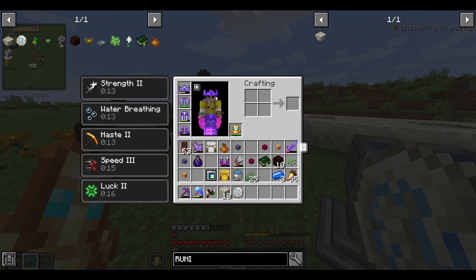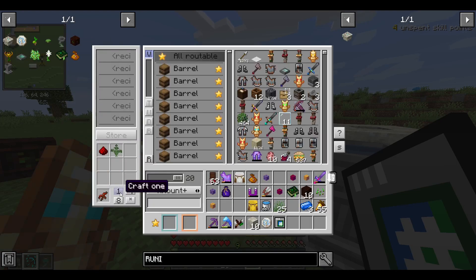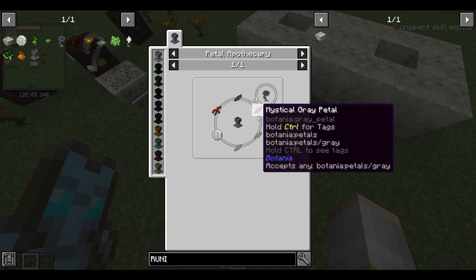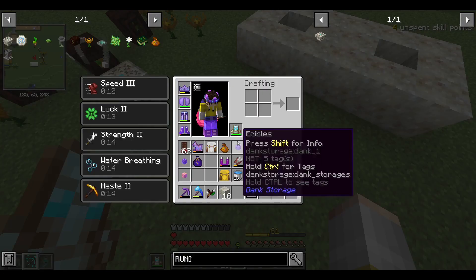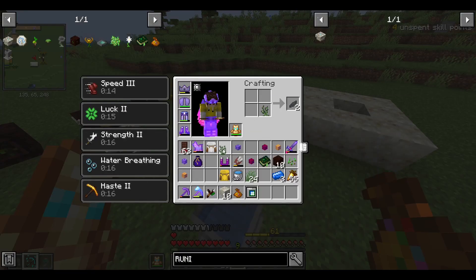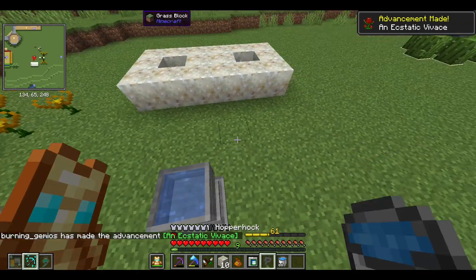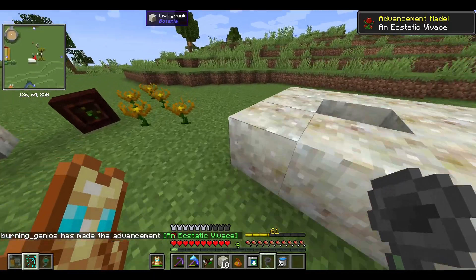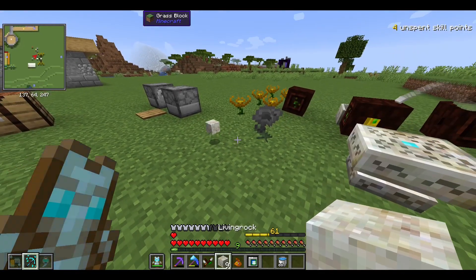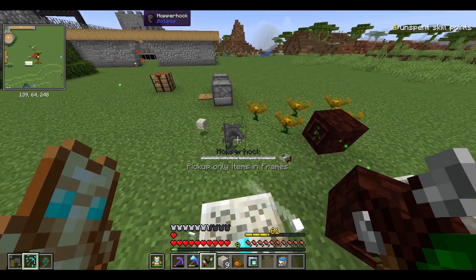With this rune, we're going to craft the hopper hock. You also need a redstone root, which is super simple - just a piece of redstone and either grass or a fern. I probably have everything in here. Craft it just like that. We'll throw this in here along with two gray and two light gray petals - thankfully I have all that. Add the rune of air and put a little flower in there.